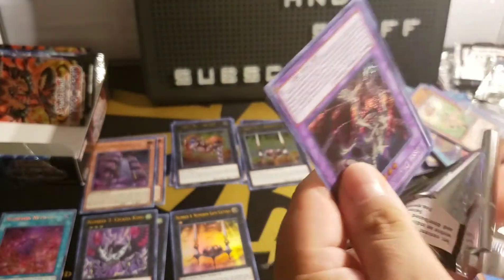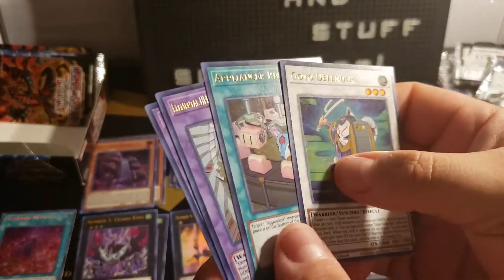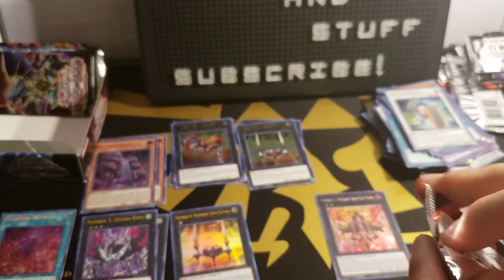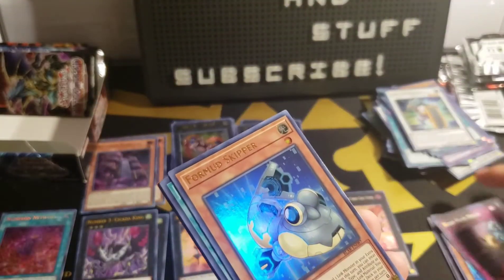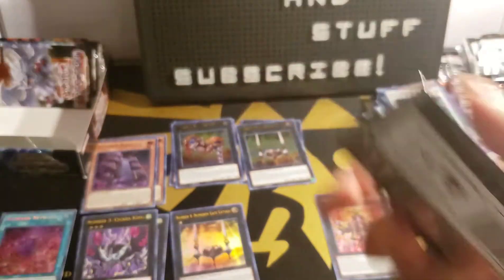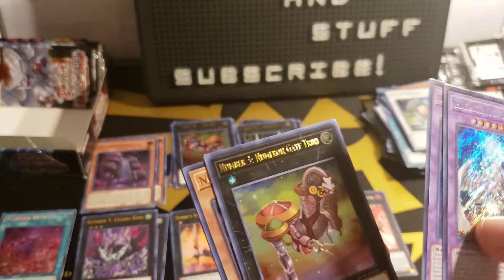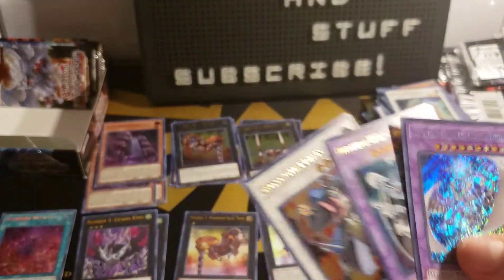Seven packs left. Fossil Dragon Skolgios, Goyo Defender, Appliancer Reuse, Shining Flare Wingman, and Invoked Caliga. Six packs left — can we pull a Starlight out of these last 6 packs? Can we get an Invocation? High Rate Draw, 4 Mid Skipper, Appliancer Electrical World, Salomongreat Sunlight Wolf, and Kalantosa Mystical Beast of Forest. Five packs left — Chimera Tech Mega Fleet Dragon, Elemental Hero Chaos Neos, Number 3 Numerion Gate Trini — that's the other Number 3 we needed, perfect — Numeron Wall, and Goyo Guardian.